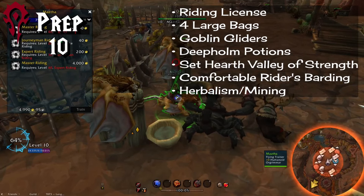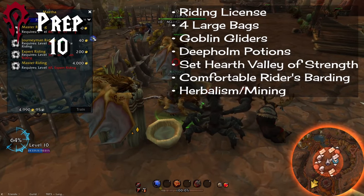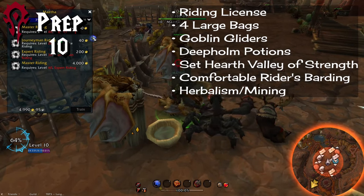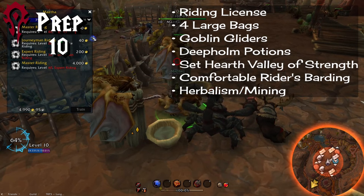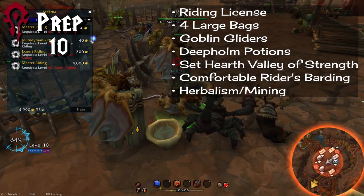Now it's time to get yourself prepped. Here's your to-do list. Allied races, Demon Hunters, and Death Knights should pick up at this point as well, since you'll be in the same level range. First, pick up your first riding license. If you're an allied race, Death Knight, or Demon Hunter, you'll already have this.